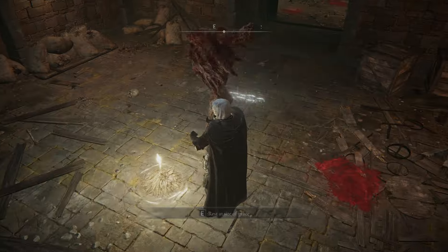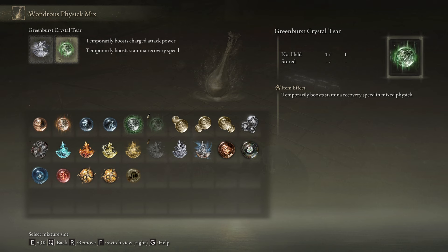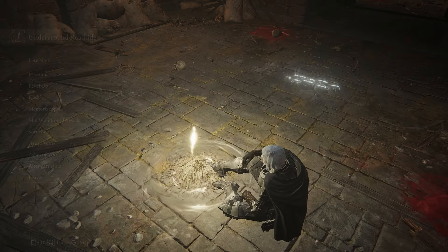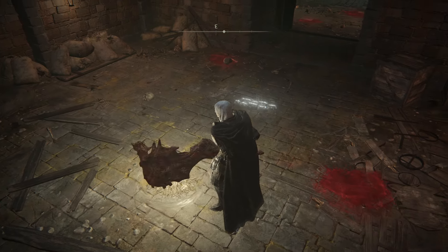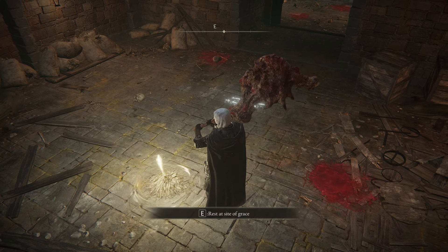Now for the Wondrous Physique mix. As I said, this is going for a charge attack build, so we want to enhance our charge attack. The Rune Arc Crystal Tear is here to boost our stamina recovery speed because we're mainly using the charge attack, so you want that stamina recovery speed so you can do charge attacks constantly.